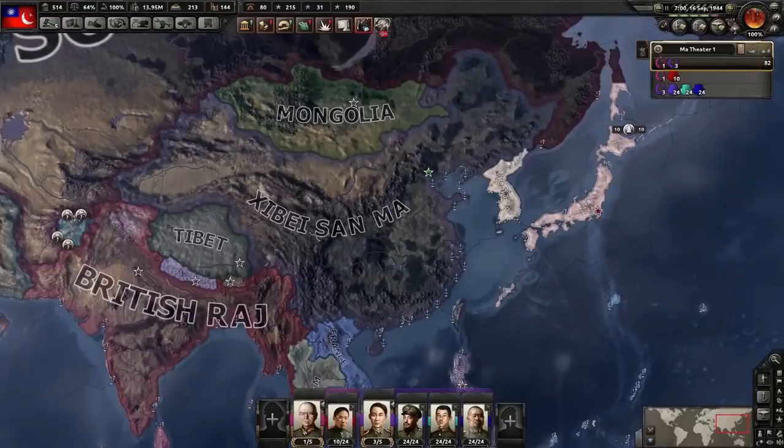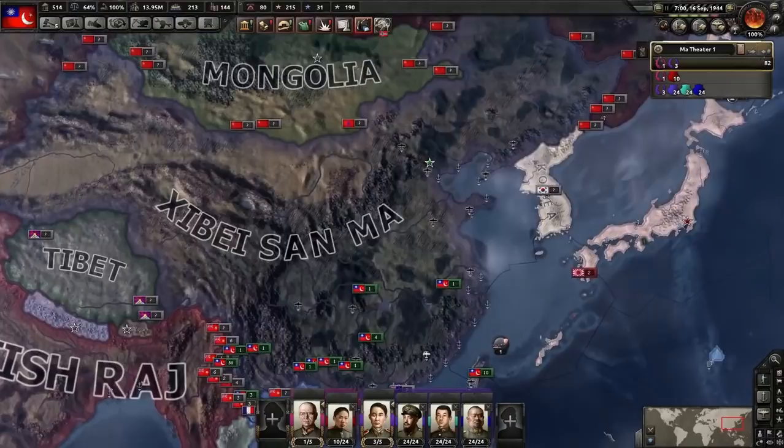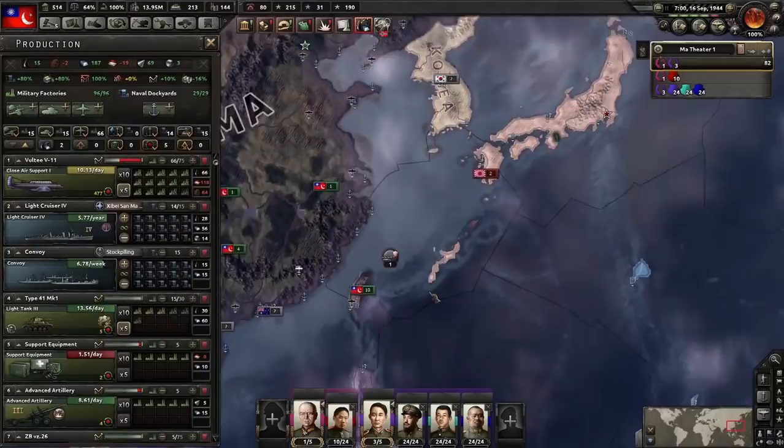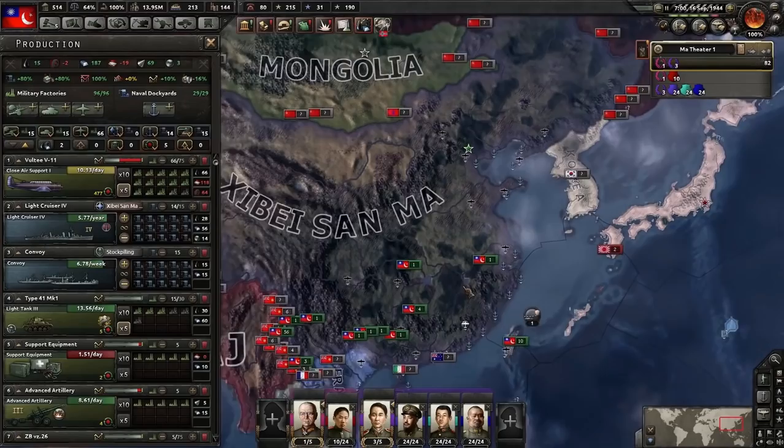This late game lag is extremely painful. But this is it — this is your warlord takeover. At this point you should be producing a nice bunch of light cruisers so you can invade Japan. Remember to like, subscribe, and comment below with other suggestions — super nations, tutorial guides, exploits — I'll do them just for you. If you really want me to, I can continue this campaign. Have a good day — I'll see you guys next time. Peace out.